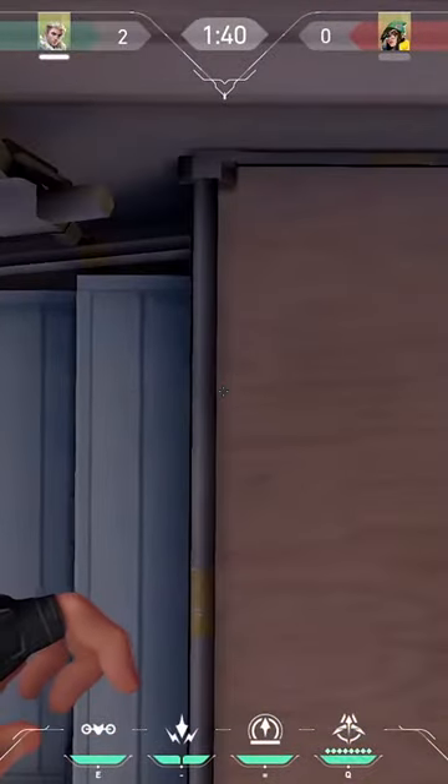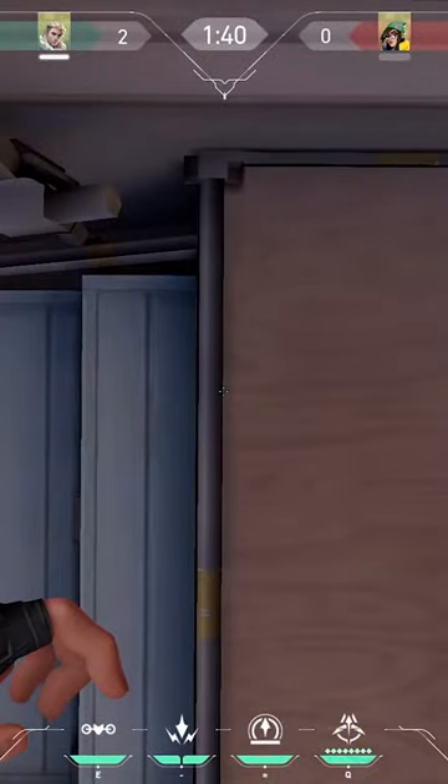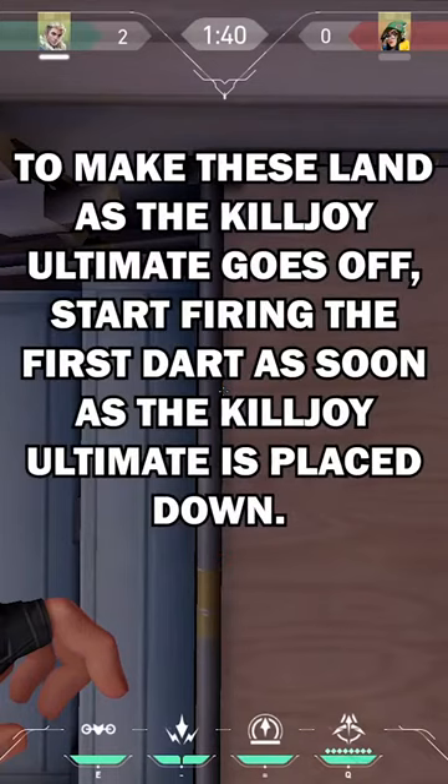Here's where Sova comes into play. Look straight down in this spot and line your crosshair up with this part on the floor. To make the darts land as the Killjoy ultimate goes off, start firing the first dart as soon as the Killjoy ultimate is placed down.